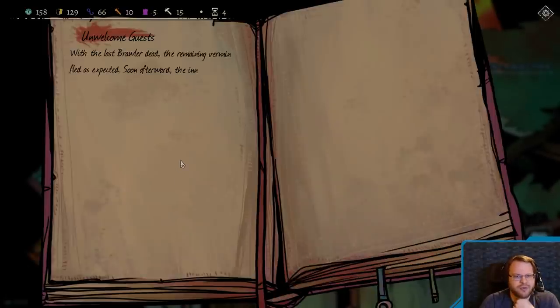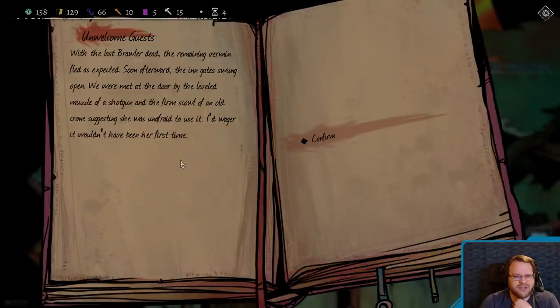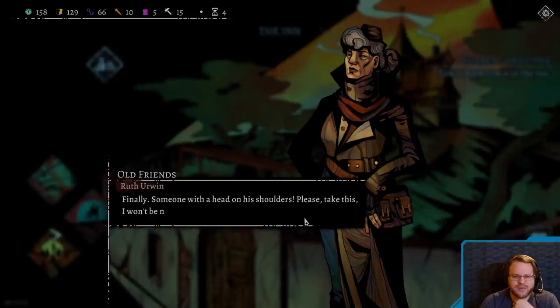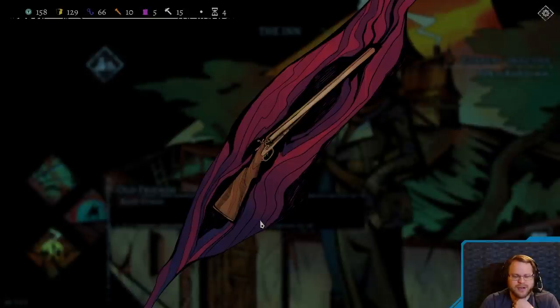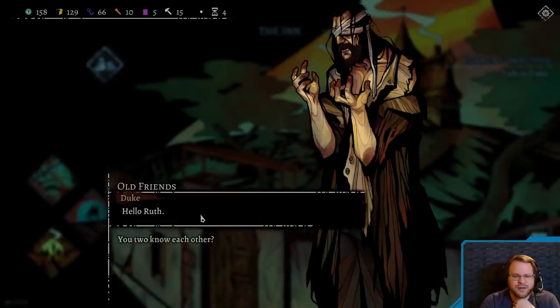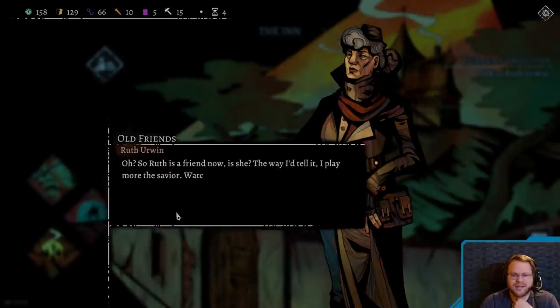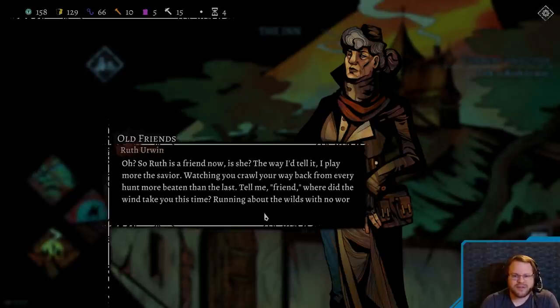With the last brawler dead, the remaining vermin fled as expected. Soon afterwards, the inn gate swung open. We were met at the door by a leveled muzzle of a shotgun and the firm scowl of an old crone, suggesting she was unafraid to use it. Wager it wouldn't have been her first time. Finally, someone with a head on his shoulders. Please take this — I won't be needing it anymore. Thank you, miss. Oh, just call me Ruth. Wait, is that Duke? My lady. Hello, Ruth. You two know each other? Yes, indeed. Ruth has been a friend for many moons — patched my wounds a time or two.